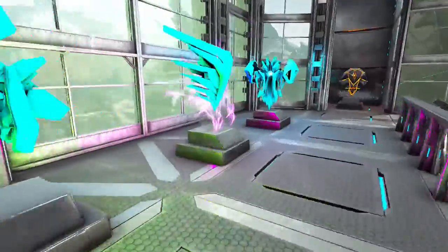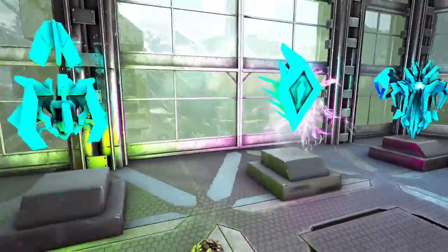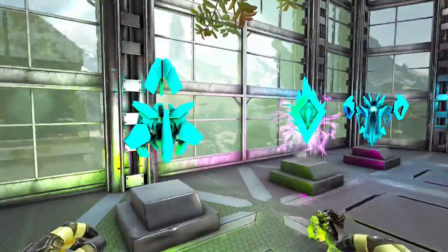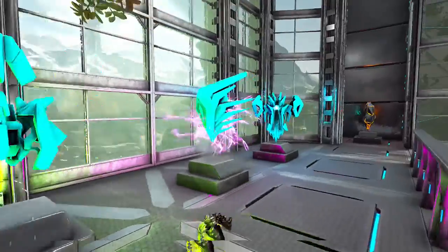We've got some artifacts up here — these are all the extinction ones. For some reason they're still glitched. I don't know if they're the same on every server but on official they seem to be like this — they're all just cyan. But they look pretty cool.